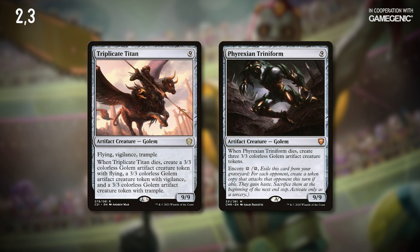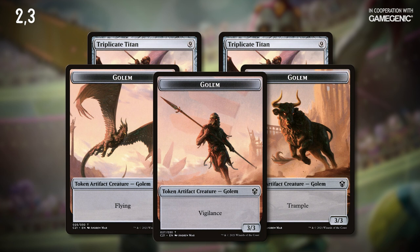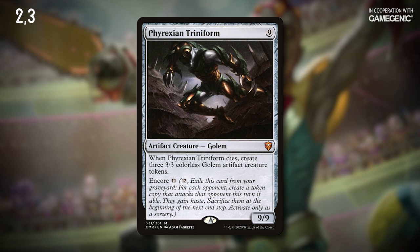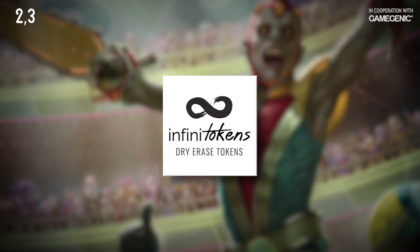These two are big favorites of our good friends over at Infinitokens. These work essentially the same way. When you saw Triplicate Titan in half, you get a pair of 5/5 Triplicate Titans. Then its dies trigger goes on the stack and you'll get three 3/3 Golems — one with Flying, one with Vigilance, and one with Trample. Each of the 5/5s have the full Triplicate Titan rules text, so when those die they'll make three 3/3 Golems each. Phyrexian Triniform on the other hand just makes a trio of vanilla 3/3 Golems when it dies, but you've got the option to bring it back later with Encore for 12 colorless mana. You can saw either the original Triniform or the tokens it creates if you've got enough mana after activating Encore from the graveyard. Either way it's a ton of tokens, and if you need a way to track all of them efficiently, make sure you check out Infinitokens Dry Erase Tokens — there's a link in the description if you want to pick up a set.